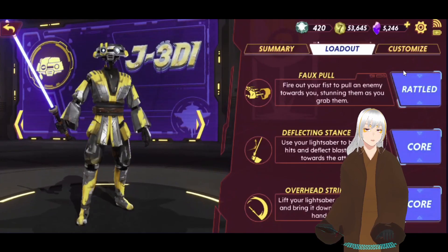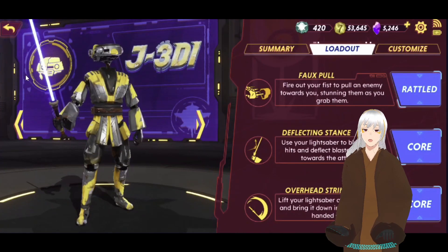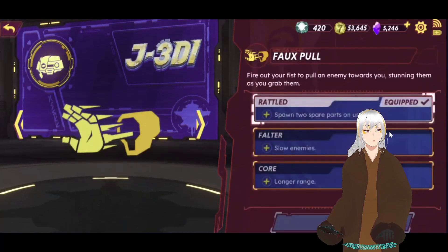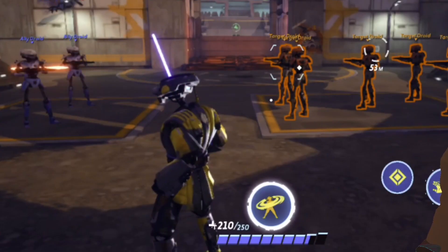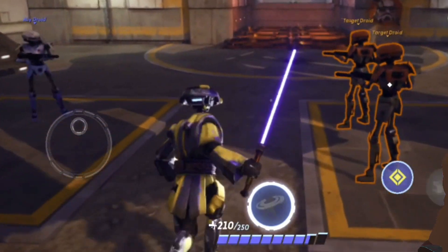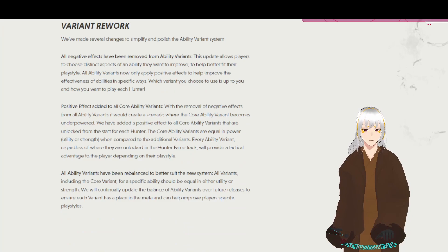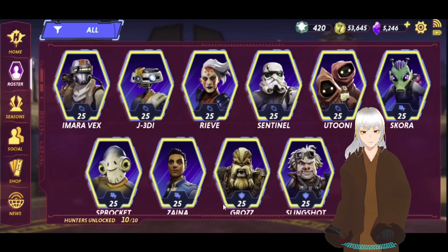They have also made some changes to the loadouts. For example, with J3DI it is no longer possible to absorb damage and give it back to enemies. Now it's called Guard — you gain damage reduction. All ability variants have been rebalanced to better suit the new system.